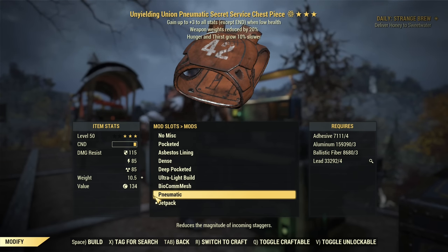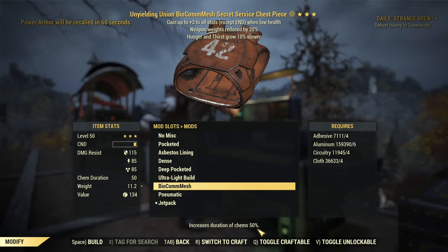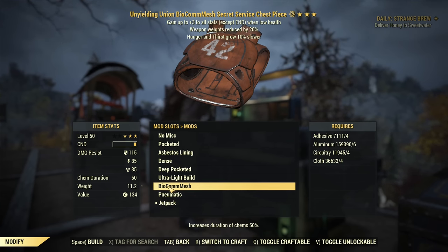Then there's Pneumatic. It's quite interesting for melee builds because staggers will last a little bit shorter — not amazing, but a good option. Then you have Biocomm Mesh, and this one increases the duration of all your chems. So if you are a heavy chem user in game, this torso mod is really good. It's especially good if you farm experience and you want those Berry Mentats to last longer.